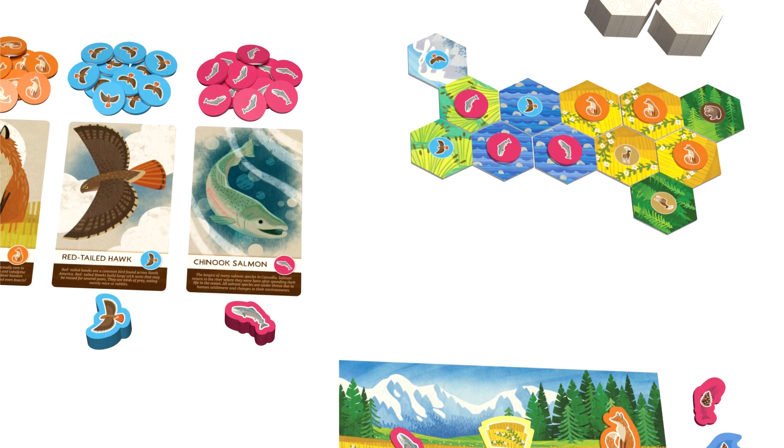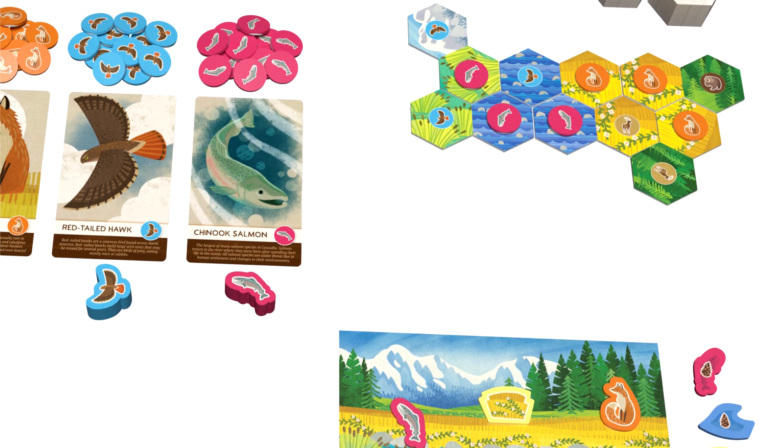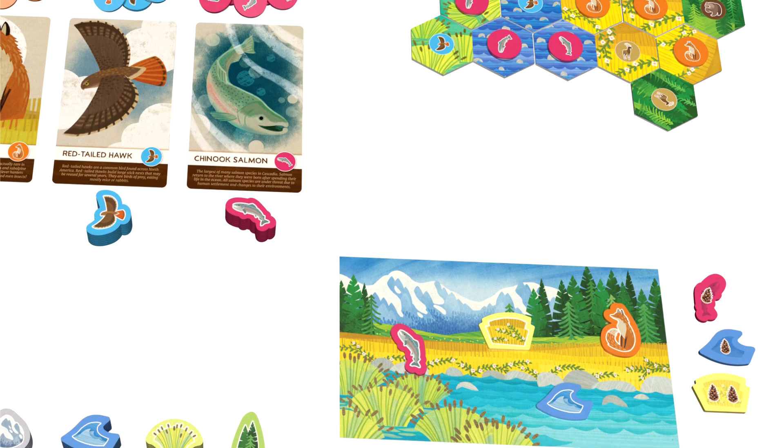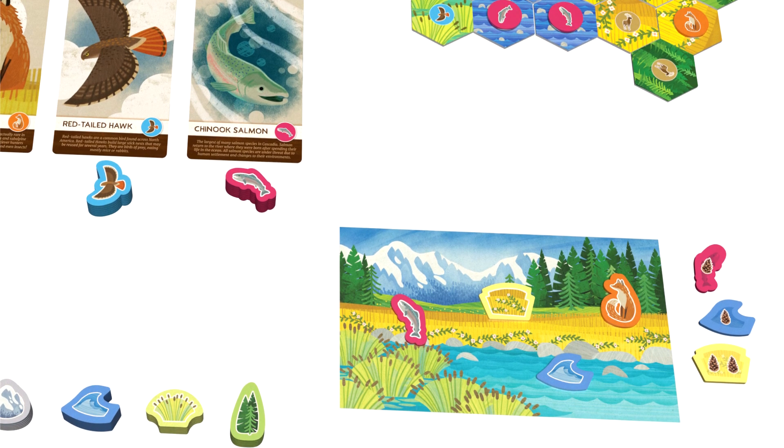Once they make matches, they'll earn the wildlife and the habitat sighting tokens that they can add to their panorama board, where they'll make their own personal picture of Cascadian wilderness.